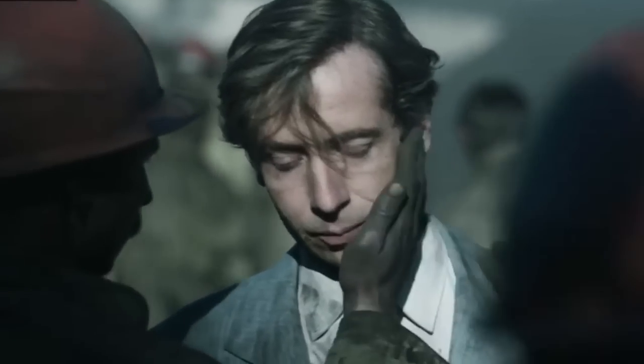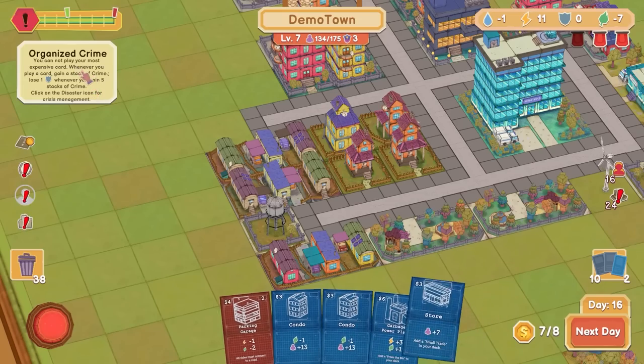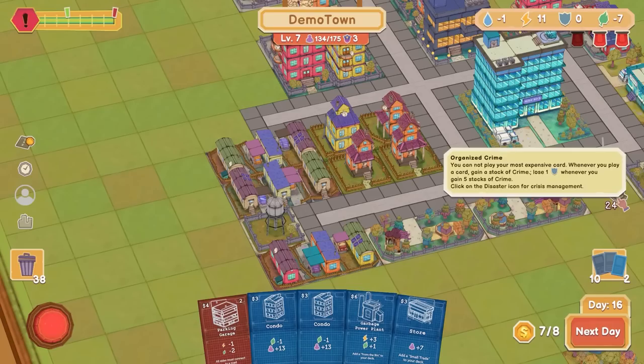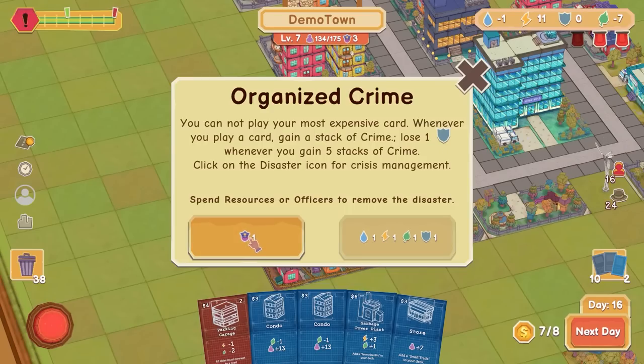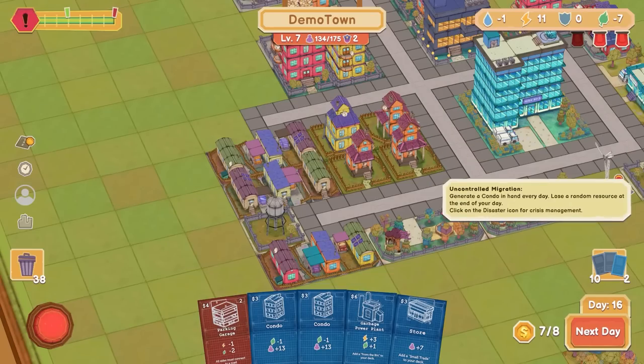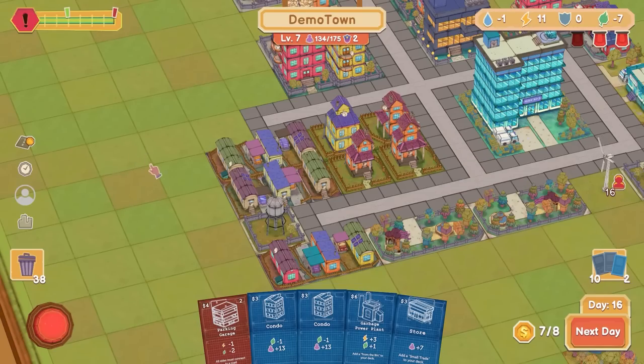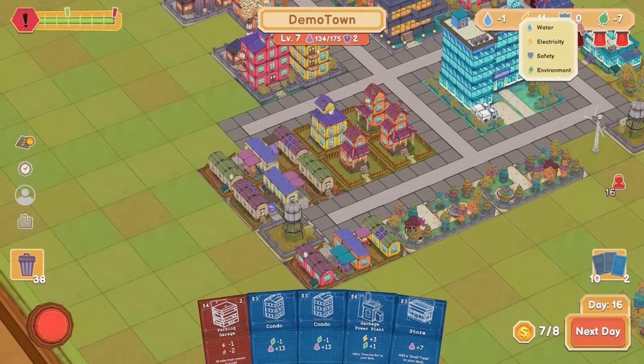Organized crime! You cannot play your most expensive card. When you play a card, gain a stack of crime — lose one whenever I gain five stacks of crime. Organized crime is not good. Spend a resource or officers to remove this disaster. I think we spend the officer. Uncontrolled migration — I think it's probably fine, as long as that doesn't go under.